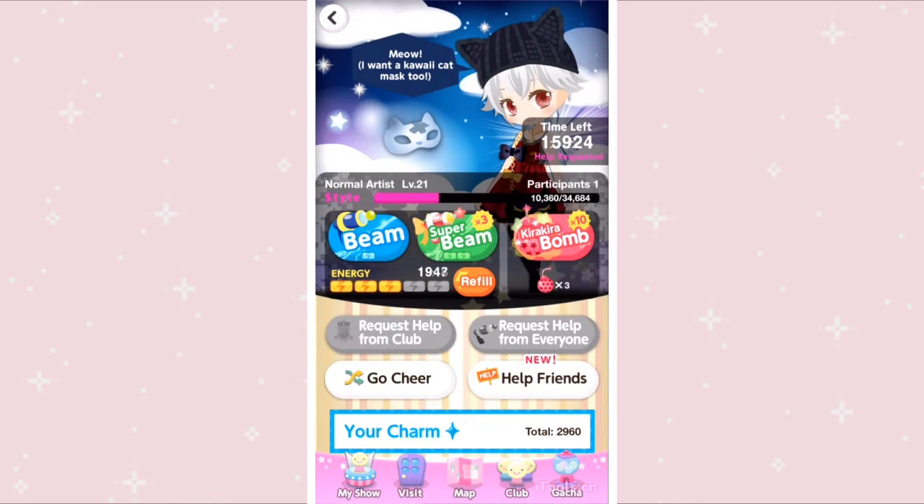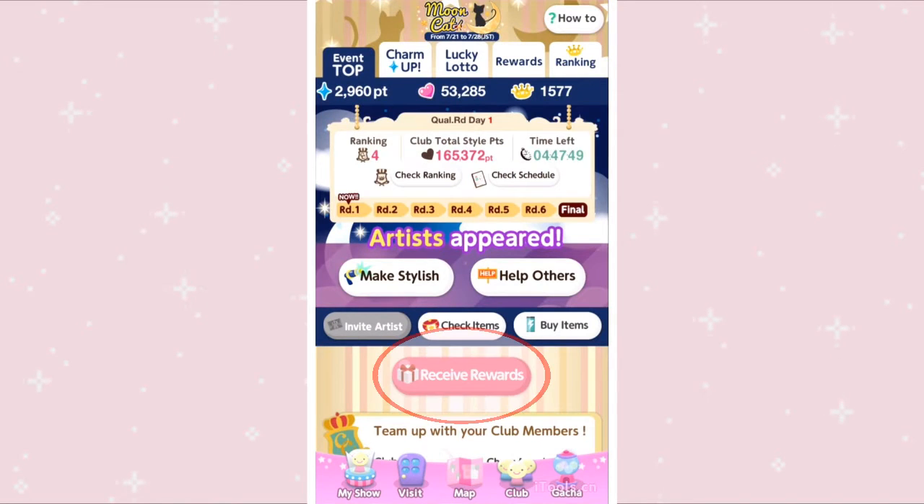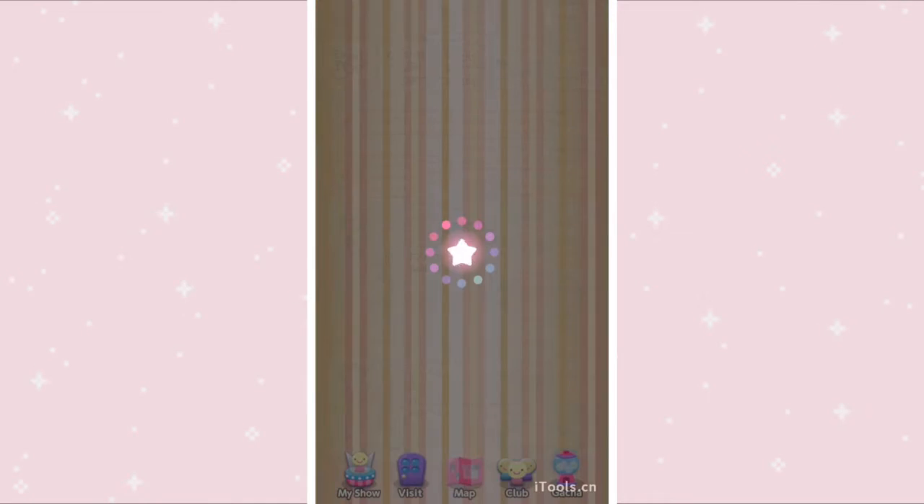Models will go away after the time left counter reaches zero. Make sure that after you request help, you go to event top and collect your rewards, otherwise you won't get the points for it.